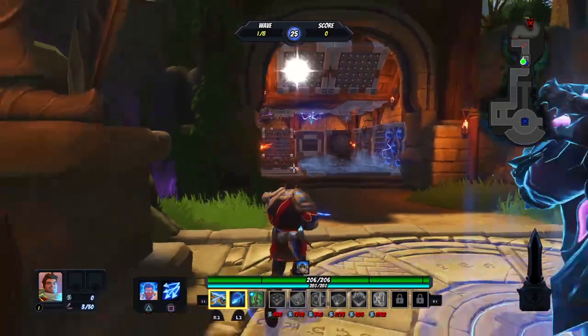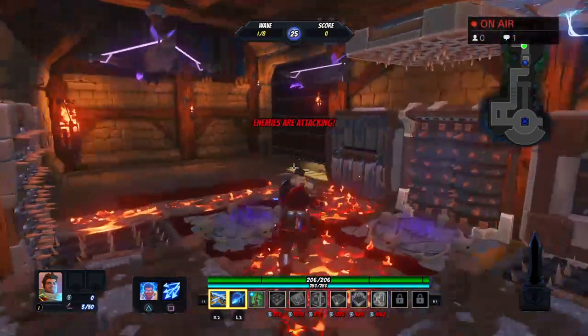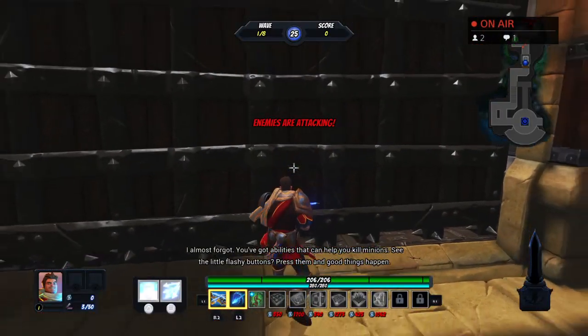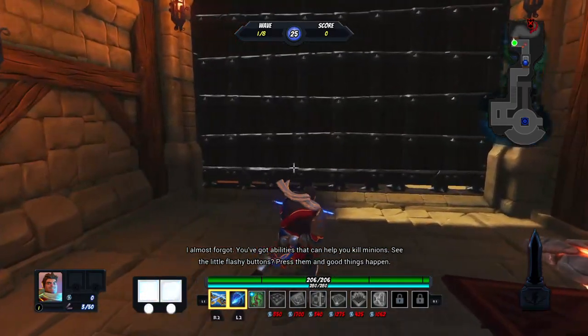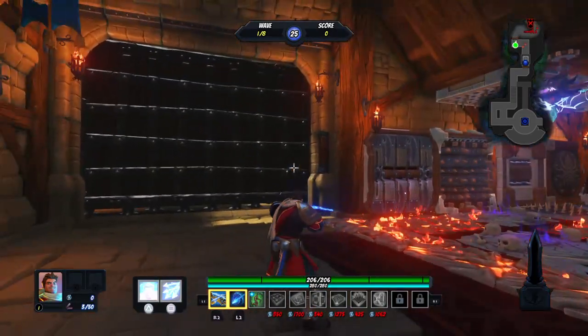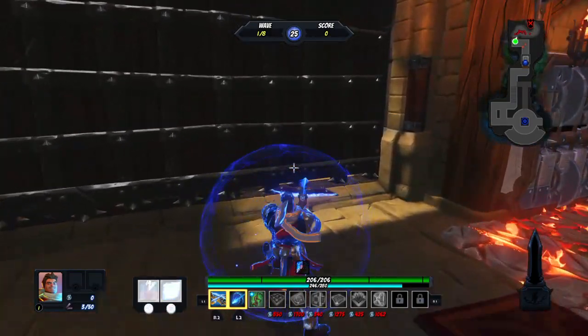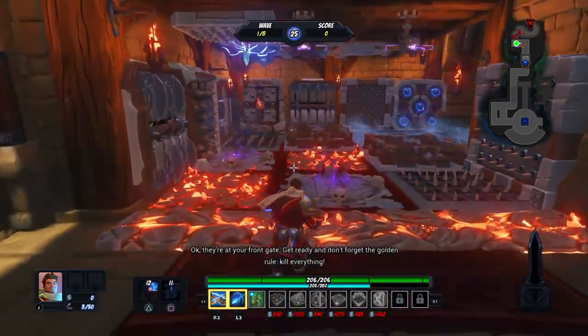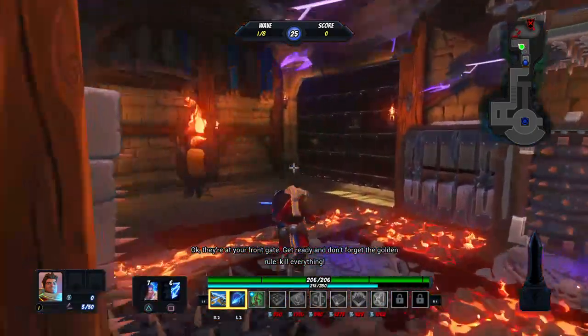The enemy has opened a minion portal - here they come. I almost forgot, you've got abilities that can help you kill minions - see the little flashy buttons, press them and good things happen. Okay, they're at your front gate, get ready. And don't forget the golden rule: kill everything.